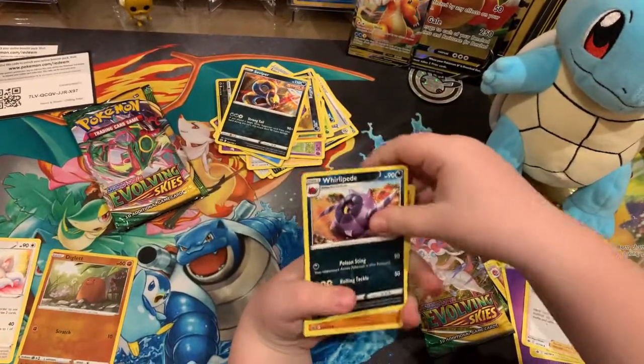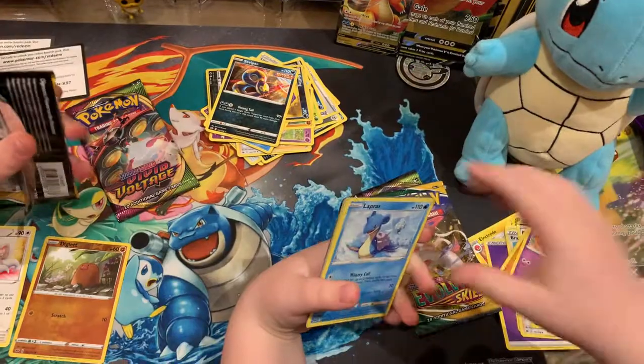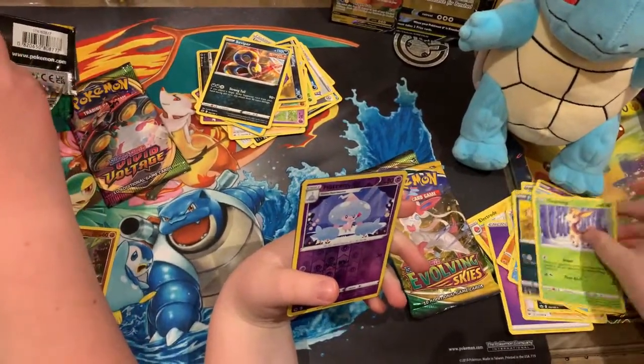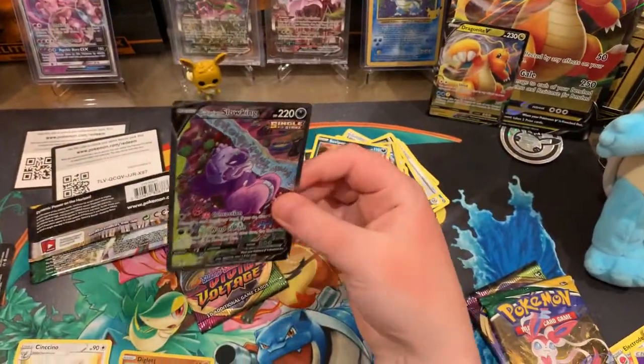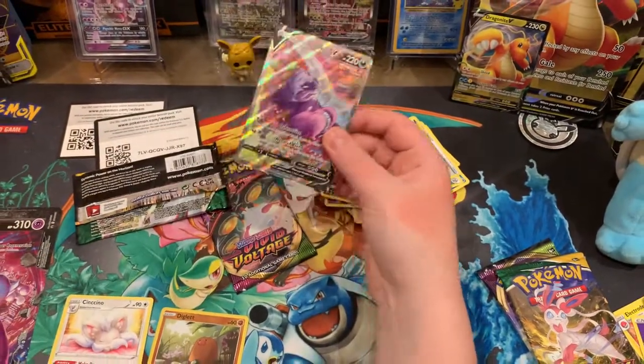It's a V - it's a normal V I think. Please don't tell me it's a full art because that's gonna be hard. I want it to be a rainbow - it's definitely not a rainbow because it has a black border. Oh wait - that's an alternate art! Glarian Slowking V - look at that mark mark!